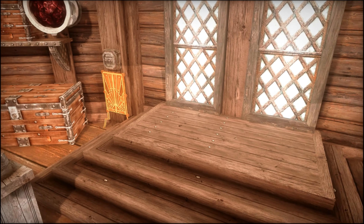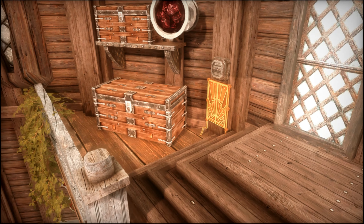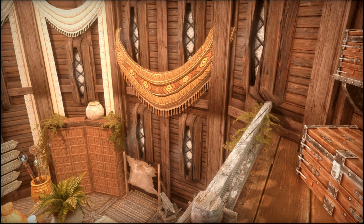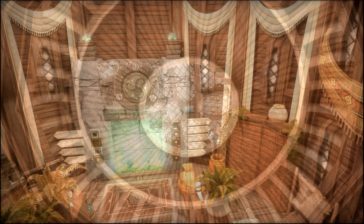As we head upstairs, to the right you have your bed, because of course it is your home. And then to the left you have an atronach forge, two empty chests, and an area where you can store a sigil stone — and it doesn't come provided; I provided that one through the add item menu.